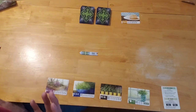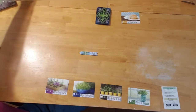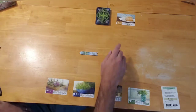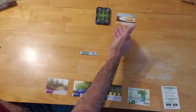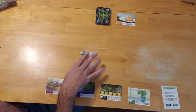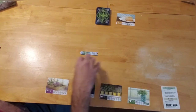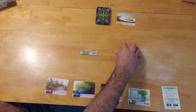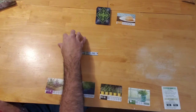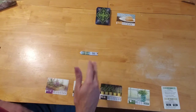So first let's explain the setup. You grab the deck of herb cards, which consists of 72 cards, shuffle it up, and remove 36 cards from the game in the solo version. You set up your biscuit card, which is a bonus of five points. Then you have a private garden banner placed in the middle of the table to separate your private garden from the community garden, which all players can draft cards from.